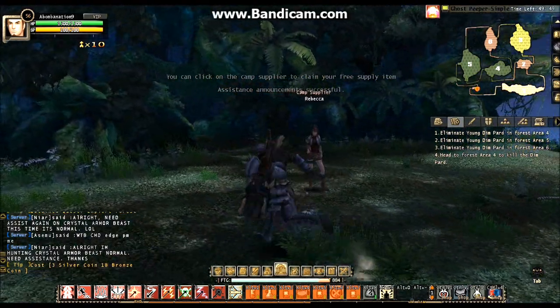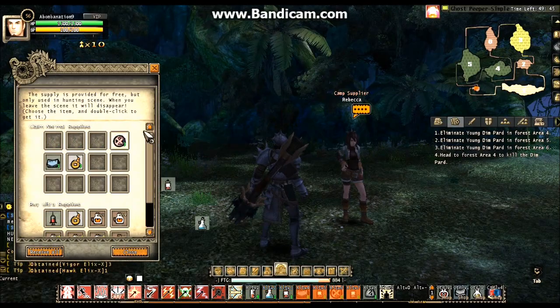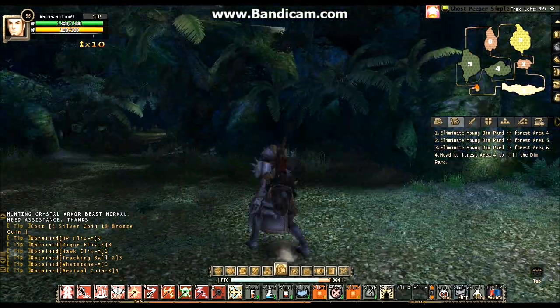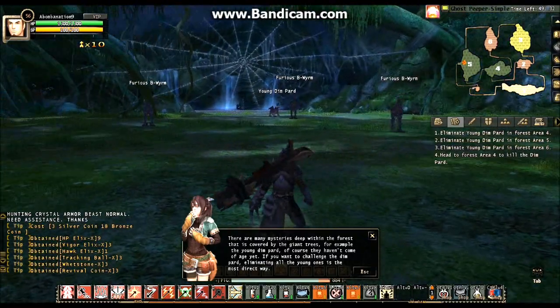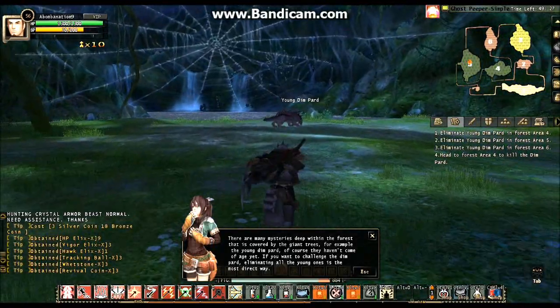I've done this a few times before. What do we have to do? Kill Dimpard in areas 4, 5, and 6. So 5's here, we just have to kill them in these areas, which I can do — it's easy.